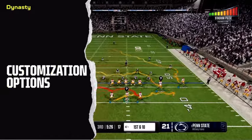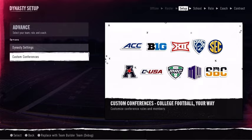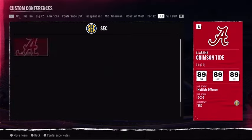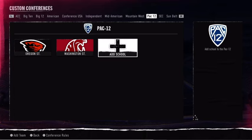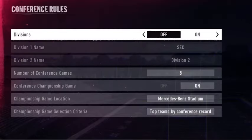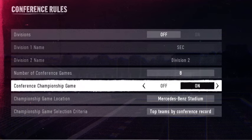Conference realignment is a hot topic in college football, and with custom conferences in EA Sports College Football 25, Dynasty is yours to control. See what a 20-team super conference might look like, or revert to the traditional conference alignment. Shape the conference size and membership, set custom conference rules, set up divisions, and more.